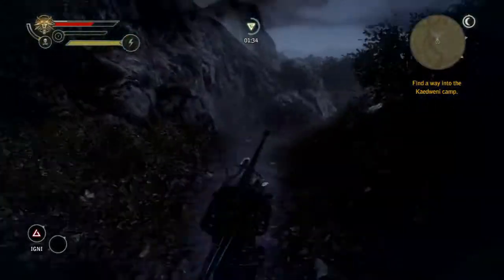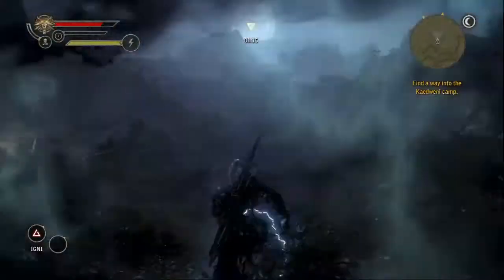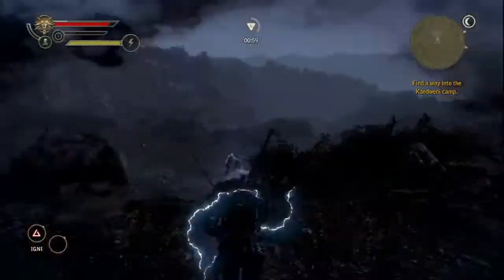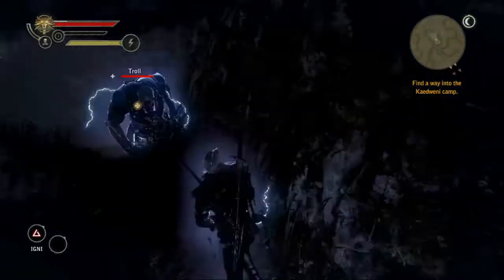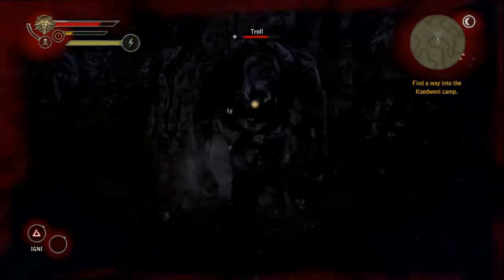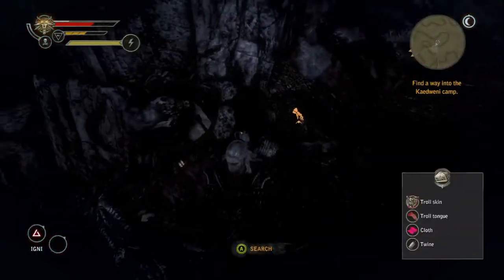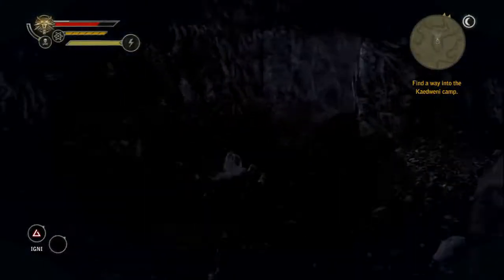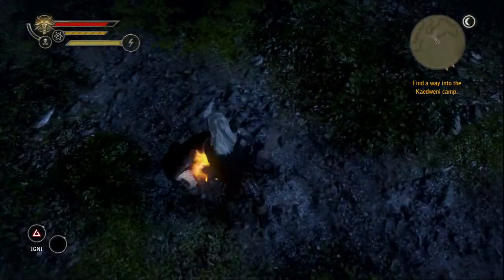There are guys in this camp, a bunch of things to kill, and there are going to be some more bodies around here to burn. I'm going to head over to this area — there's going to be a troll around here, and it is not one of the trolls associated with any of the achievements, so it's a troll you can feel free to kill, which is good, because it will help you get an item if you don't already have it — the troll tongue. You'll need one of those for a quest in chapter 3.